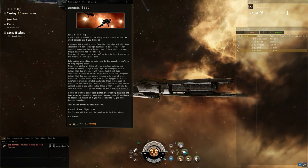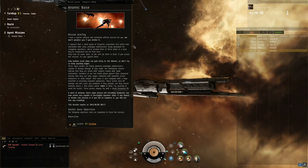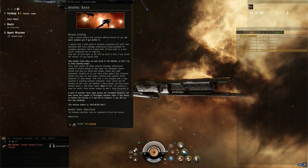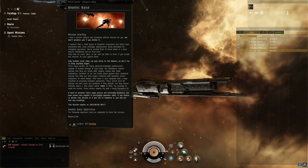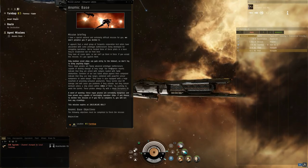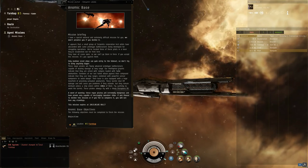It appears a few Serpentis Corporation test pilots have taken some battlecruisers, made their base out, started smuggling operations, and you're pretty much going out there to stop them. Down here is pretty much all the info they give you on the people you're gonna run into — railgun fitted battlecruisers loaded with spike ammunition.